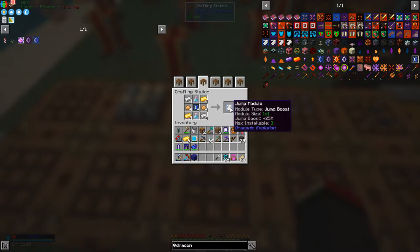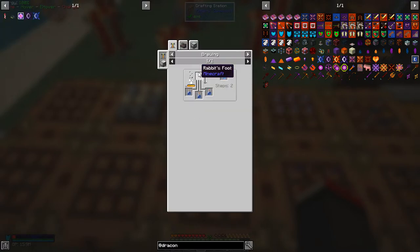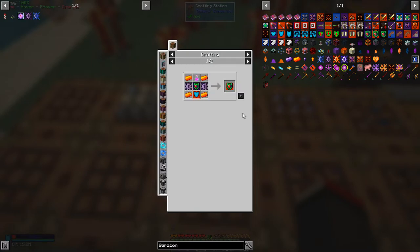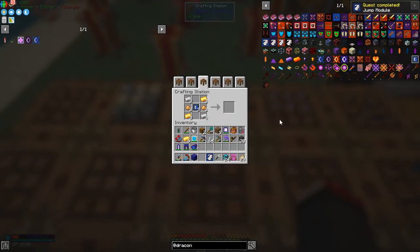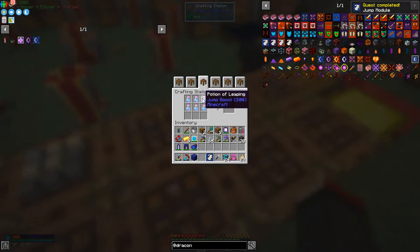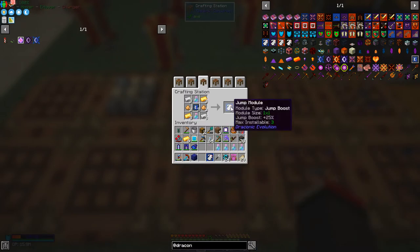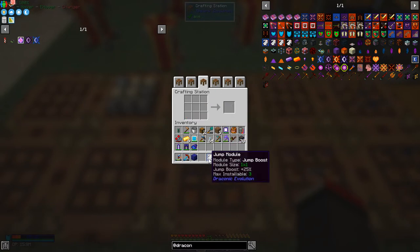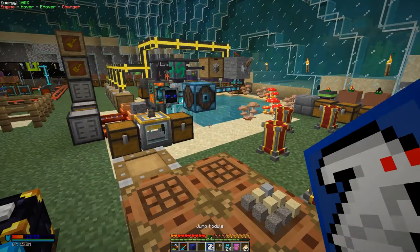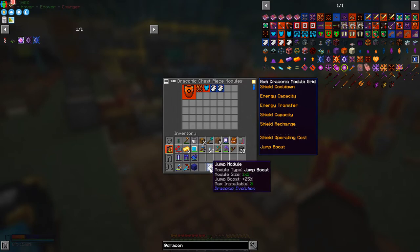This is a jump module and for that we need potions of leaping. The recipe for potions of leaping is rabbit's foot, awkward potions - dead straightforward. Let's take these. We're allowed to have four of these and every time we do this we complete a quest. Unfortunately the bottles of potions of leaping are not getting automatically pulled in, so we can't do it automatically. But we can do this very quickly. So now we have max installable three.